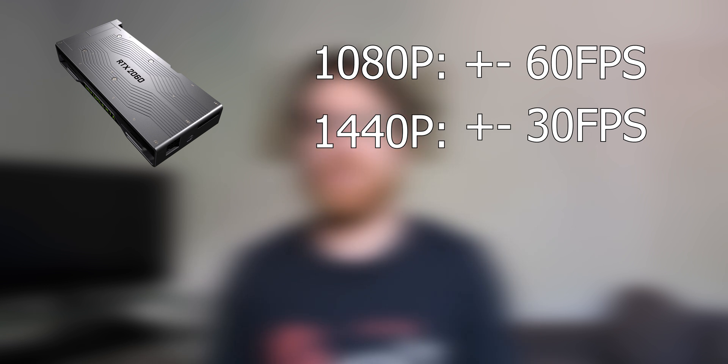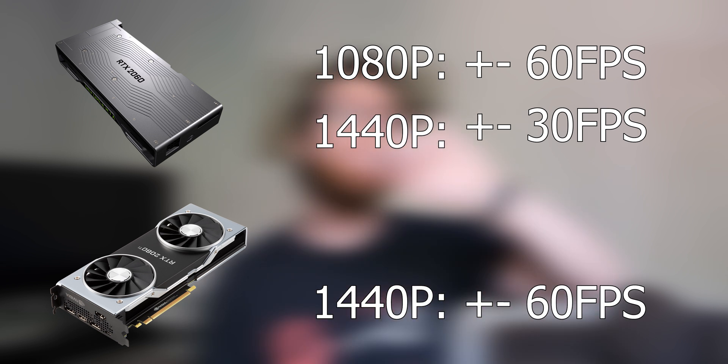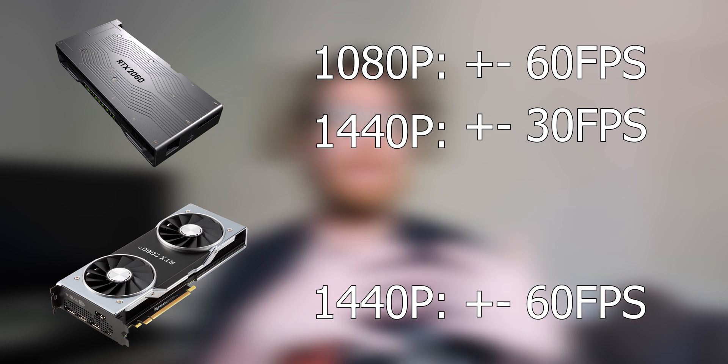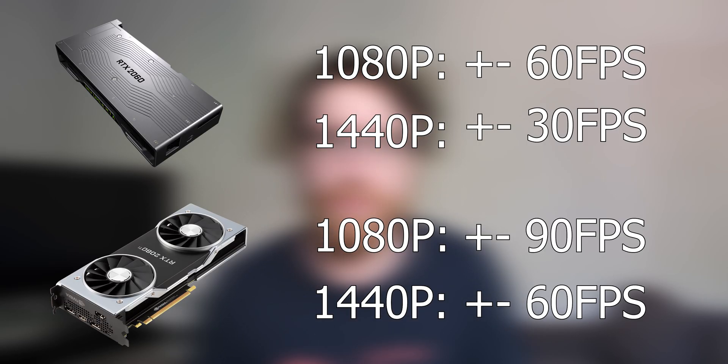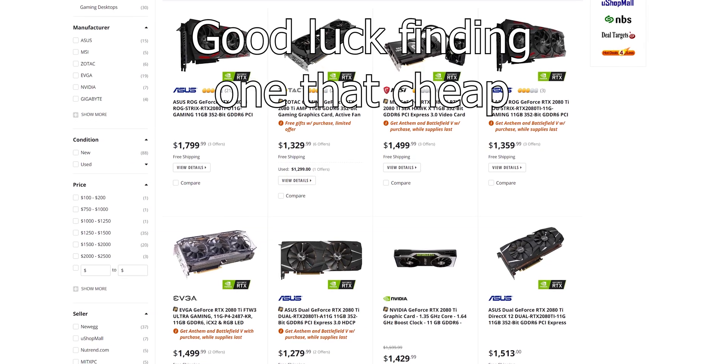When they moved up to the RTX 2080 Ti at 1440p, they were getting plus or minus 60 frames per second, and it dipped down to 40 frames per second under really heavy loads with a bunch of explosions and stuff. But the good news is at 1080p they were getting about 90 frames per second. Again, though, 90 frames per second from a $1,200 graphics card at 1080p is not amazing, especially considering the fact that the game is so old.